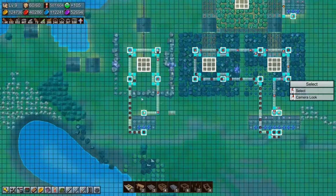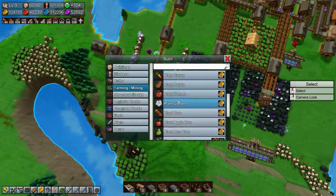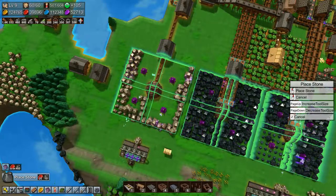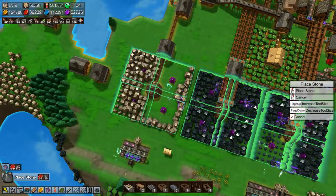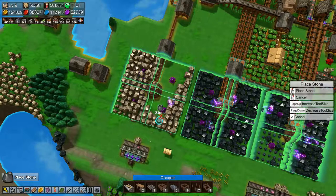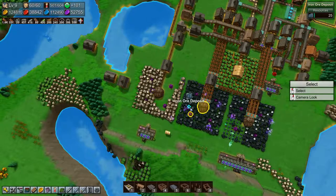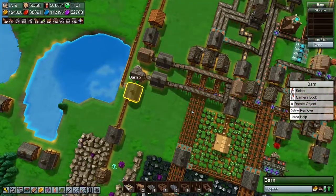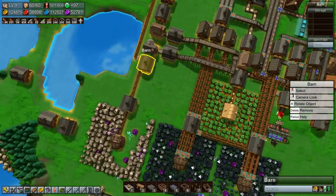Okay so while we wait for reinforced planks, let's put down some more stone and make sure that we don't run out. We're out of stone now but that helped quite a bit. We're producing, we're producing.